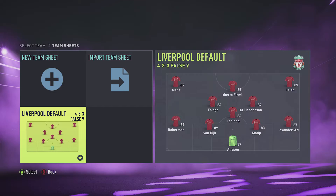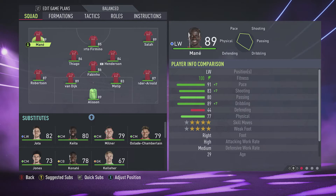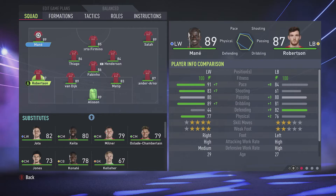If not, go and pick the one you need. And then you can create a new team sheet, import a team sheet, but in this case I'm just going to override the default settings. So I'll jump into here and Jota plays on the left wing, so it's a straight up swap for Mane.